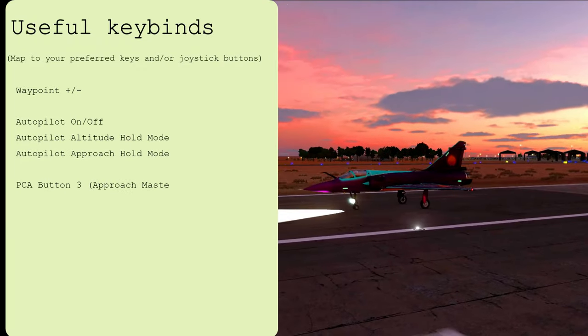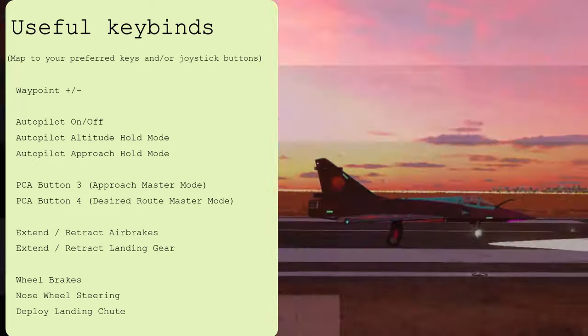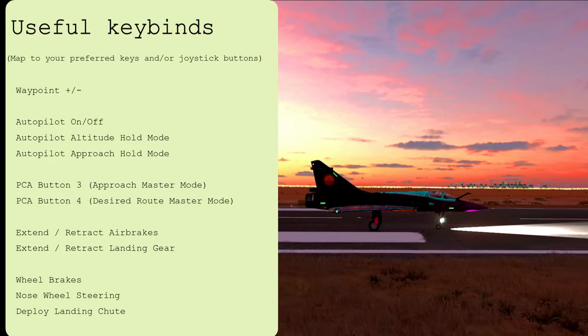Turn on nose wheel steering to keep yourself aimed down the runway. I've been Dan — you've been watching DCS in Three or Less from GotSpaceGame. Hit that subscribe button for more three-minute DCS tutorials covering all of your favourite modules.